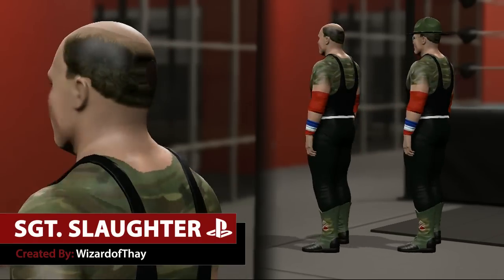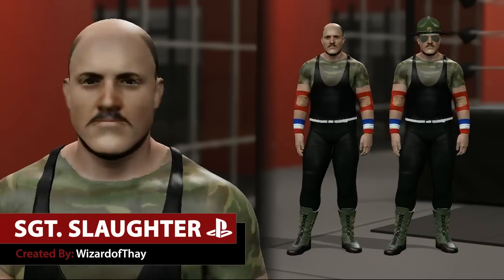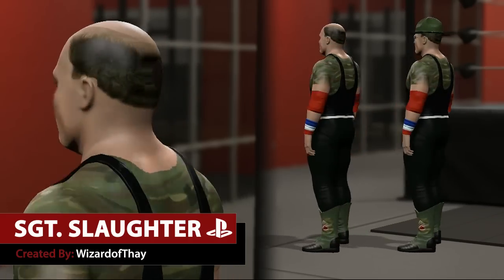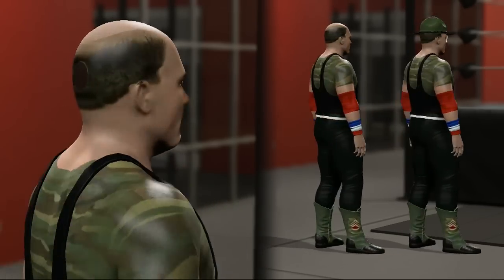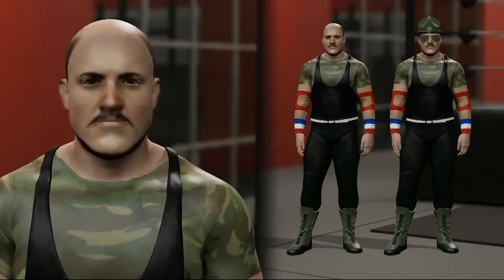Alright guys, welcome to today's edition of the Community Showcase. Today featuring WWE Hall of Famer Sgt. Snorer. He was created by Wizard of Thay and is available for download on PlayStation 4. Check out the link in the description for screenshots and download details.